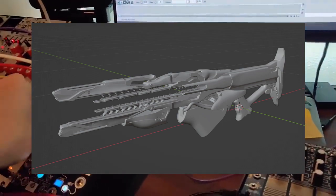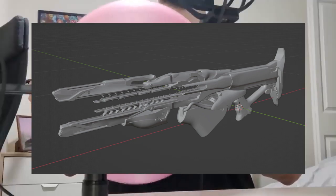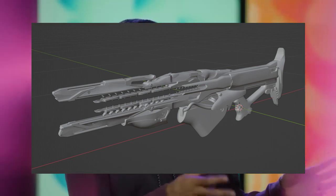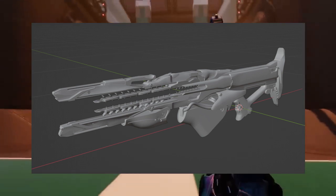That brings up my next question: what is the other exotic we're going to talk about? It's going to be an exotic Stasis Scout Rifle, and we're going to talk about it in the next video. Once it comes out, I'll put a card up on this video so you can click on that next. Hopefully you guys enjoy, and I'll see you on the next one. Bye, guys.